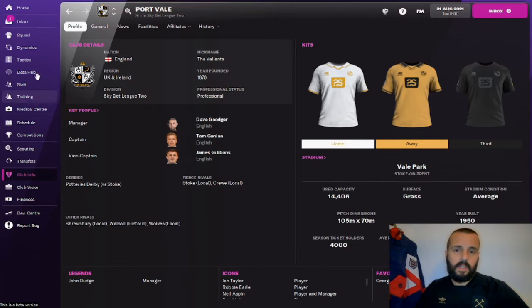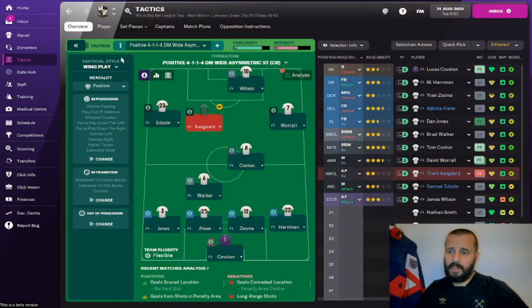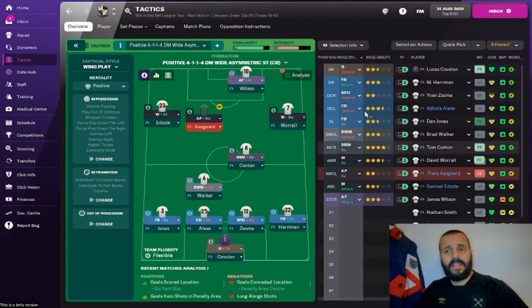Tactic-wise we've sort of bastardised the 4-2-3-1 — it's a 4-1-1-3-1 asymmetric setup, with fullbacks overlapping the wingers on either side, a ball-winning midfielder on the opposite side to a ball-playing defender, a box-to-box midfielder on the same side as the advanced playmaker, and the advanced forward backed up by the box-to-box midfielder, so they're not crossing each other's paths.